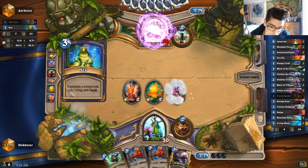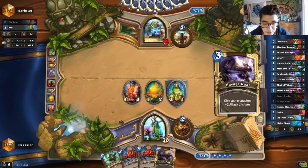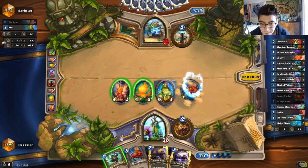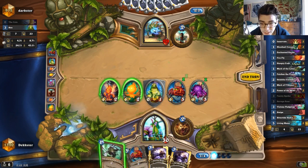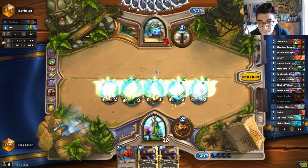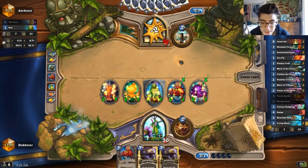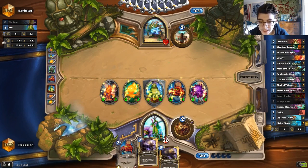Hex — there we go. That's fine, we still got something on the board for the Mark. Ooh, Savage Roar is coming in nicely. So we'll do Pantry. Do we want to use our Mark or do we want to wait for our next Pantry? I think we use our Mark. He's probably got a Lightning Storm in there, we don't want to get too greedy. We could do Savage Roar next turn and skip the Pantry.